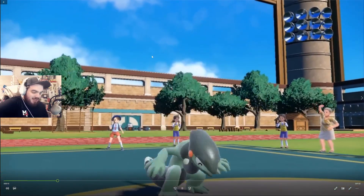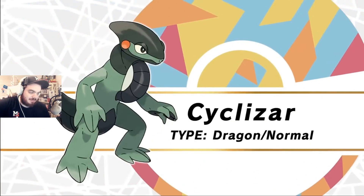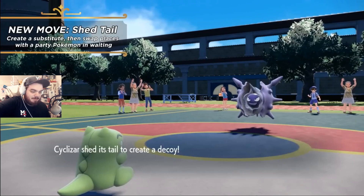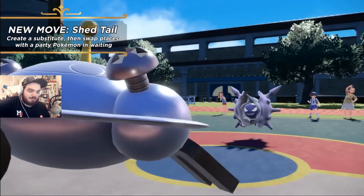So this first one — Cyclozar, Dragon/Normal type. Shedtail is huge for competitive. You basically get a substitute plus Baton Pass in one move. That's massive.